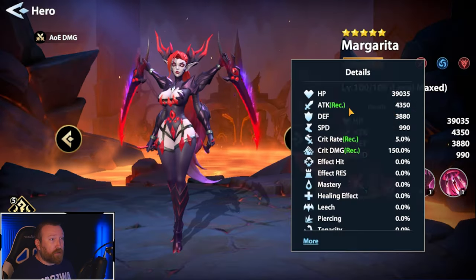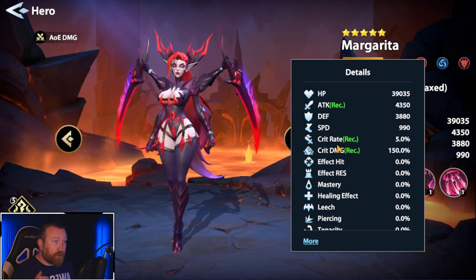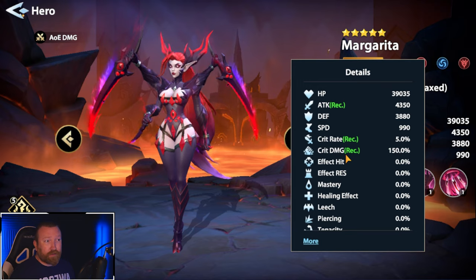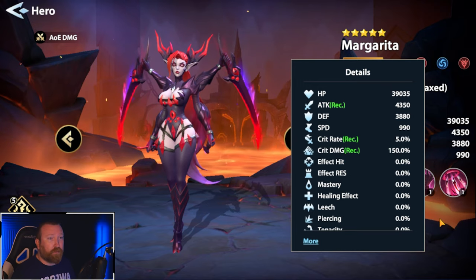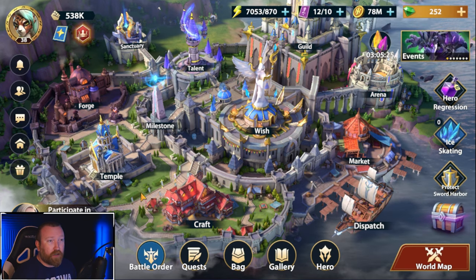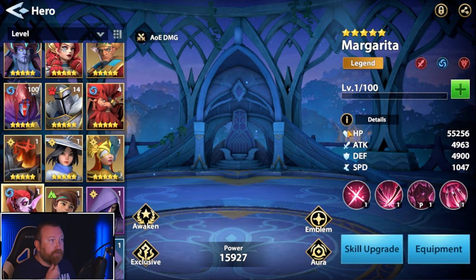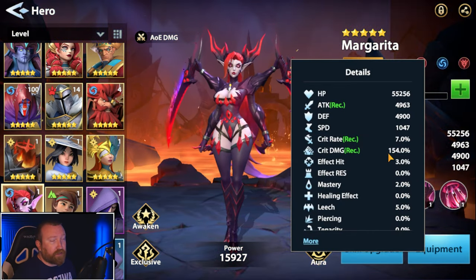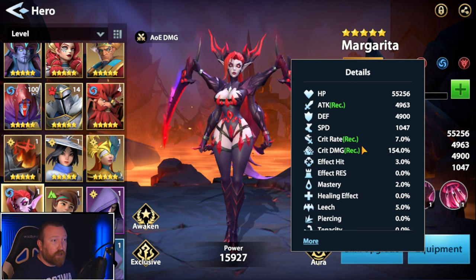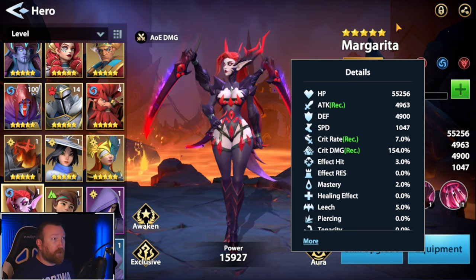If I were to build her, I would probably go straight for crit rate. I would focus on crit rate over crit damage because she already has a solid amount of crit damage on this character. You can even see if we jump into our version — which I think we only have at like level one or something — the stats inherent to her. You want to go for crit rate because critting is probably the most important part about her. She's an amazing AOE damage dealer, and Blade Striker is also a very solid skill for her.